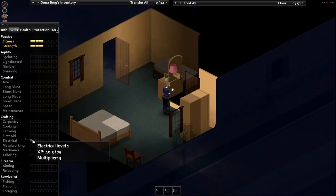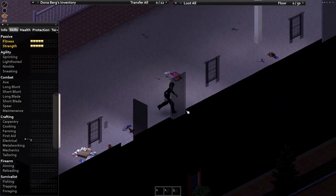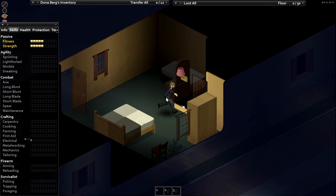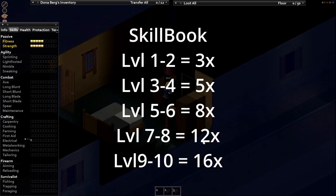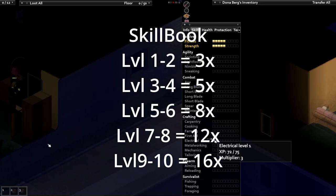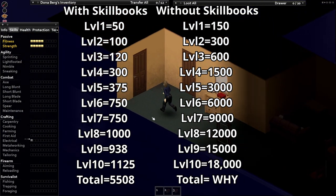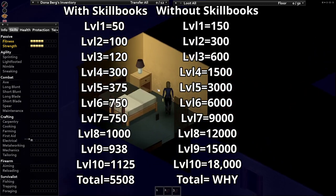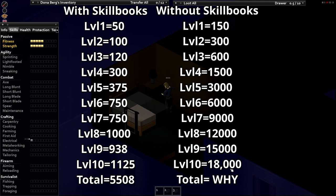Today's video ending fun fact is that you should read the skill books. I'll use electrical as an example. Watches are worth 0.5 experience each. Each tier book gives more of a skill multiplier than the last — I'll put them on screen for you. Using the digital watch as a base currency, I'll show how much each electrical level takes with and without the skill book. Quite a striking visual, right? You can hit level 10 electrical with the skill books before you can even reach level 5 without the skill books.